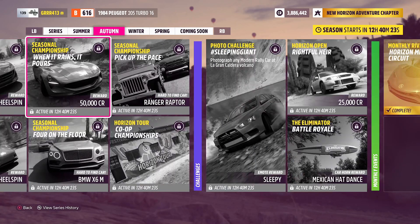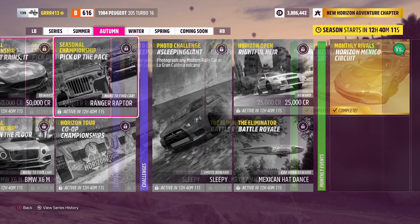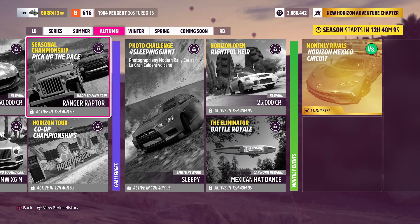And then we've got our Seasonal Championships. When It Rains It Pours, where you can pick up 50 grand — really not that great of a reward. You have Four on the Floor where you can get the BMW X6M, which is currently also a wheel spin exclusive. And you also have Pick Up the Pace where you can pick up a Ford Ranger Raptor.